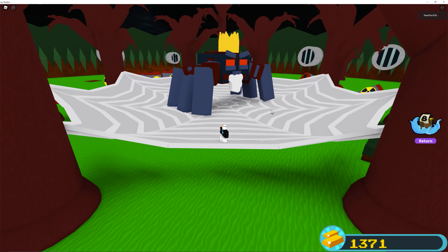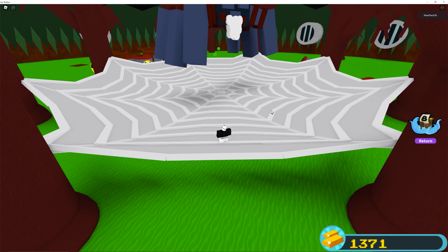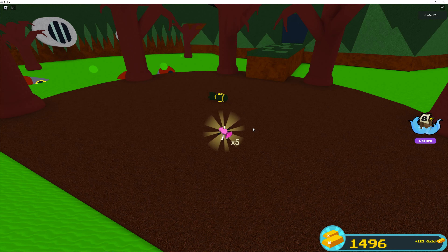In this tutorial, I'll show you how to defeat the spider boss in the game Builder Boat for Treasure on Roblox. This boss was added during the 2021 Halloween update. It will give you 125 gold and 5 pieces of blue and pink candy once you beat it.